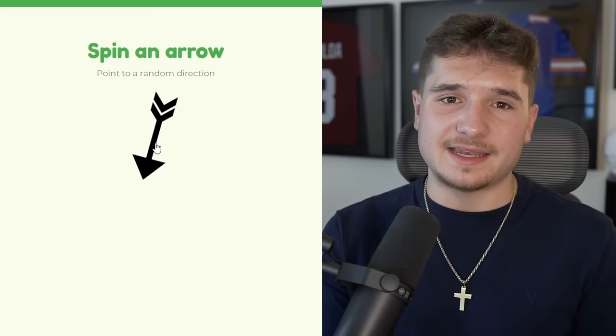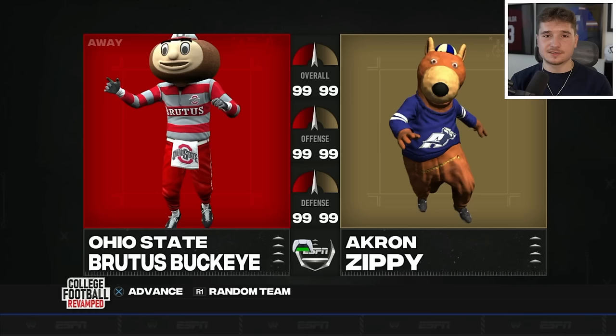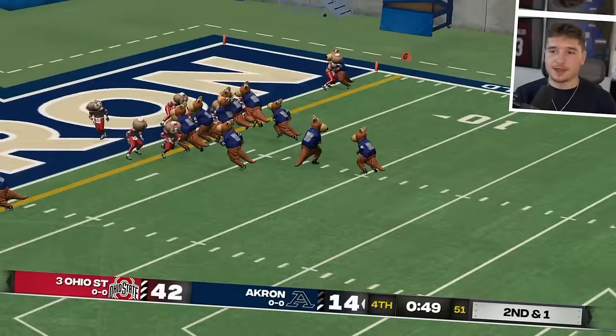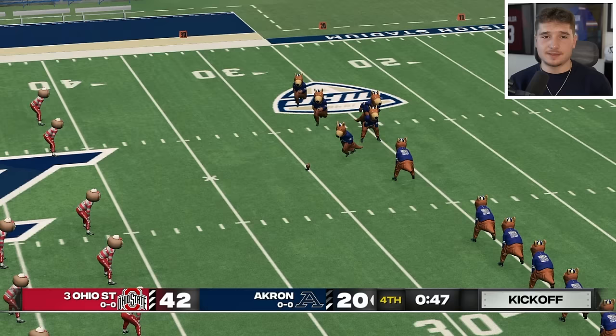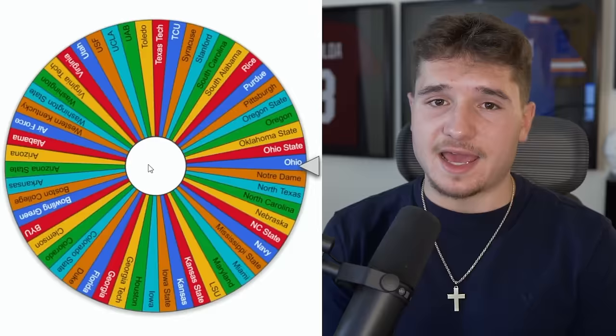For Ohio State, things are going to get interesting because they're going to play a bunch of mid-major schools. In mascot mode it's an even matchup, so Zippy from Akron has a decent chance at knocking them out. However, this result looks like what it would be if the normal teams played — the Zips couldn't take down the Buckeyes. For having the home field advantage, that is a very disappointing result. Now we're headed to Colorado.